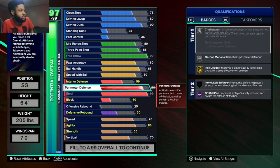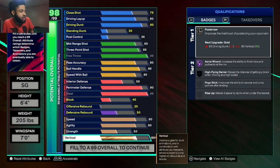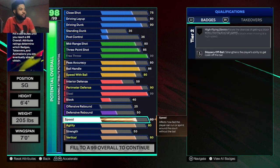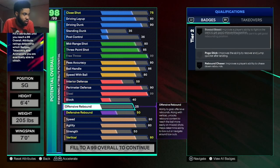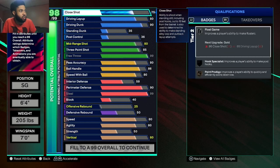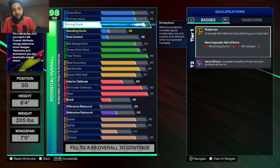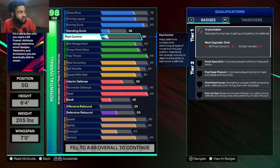Not too shabby. Interior defense, speed up to 80, vertical up to 80 — Hall of Fame area wizard, silver posterizer, yes sir. I'll put close shot to 78 so I can upgrade driving dunk to 93. Got gold posterizer now. Leave this at 38, leave this at 36.